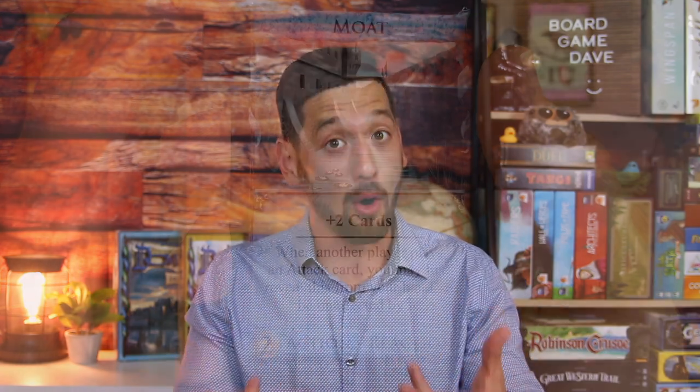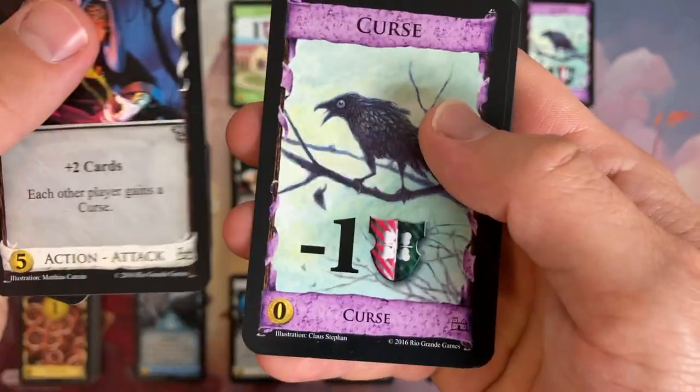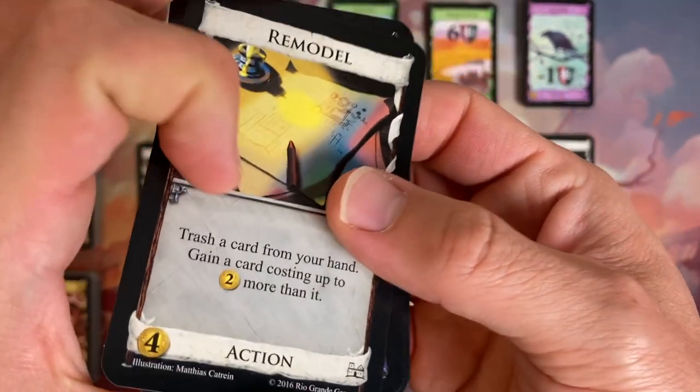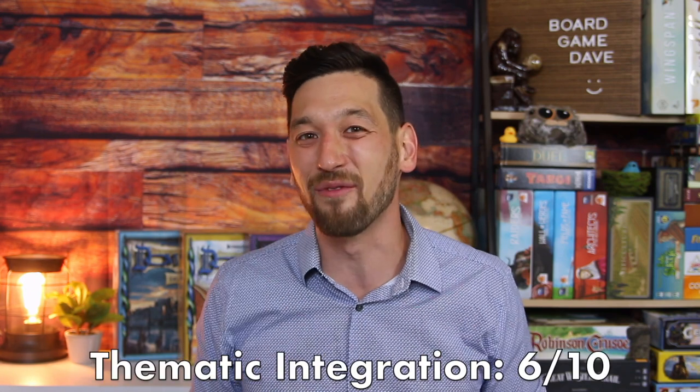Next, thematic integration. At first glance, there is nothing thematic about this game — building a deck of cards has nothing to do with acquiring provinces. But there's actually more to it than meets the eye. The moat, for example, is a defense card if somebody tries to attack you. The witch, on the other hand, gives other players curses which bog down their deck and make them not very efficient. There's also the remodel card, which lets you remodel a not so good card from your deck and turn it into a card that's a little bit better. That's thematic. And as you explore some of the expansions, you'll find that there's some really thematic elements and themes in those expansions. Not a high score here — I'm going to give it a 6 out of 10 for thematic integration.